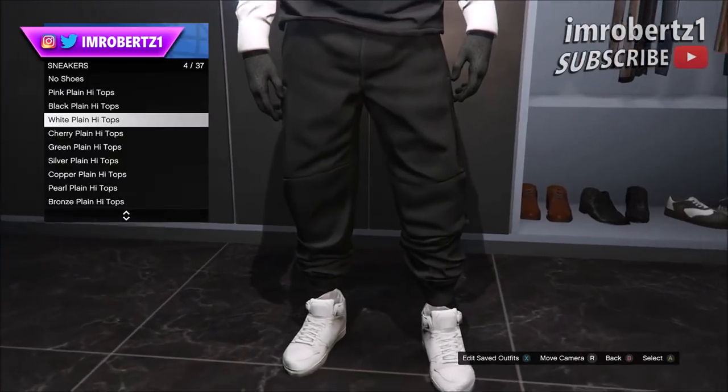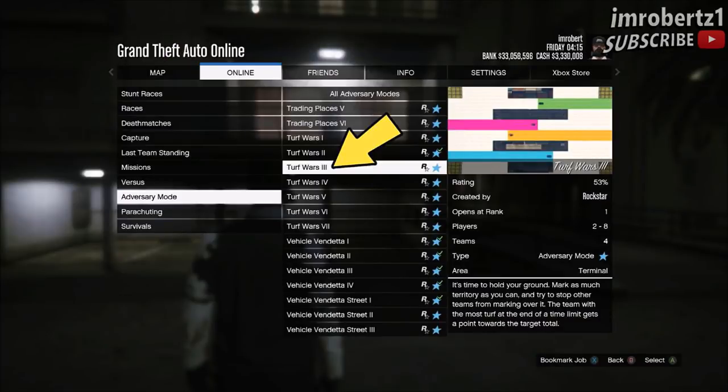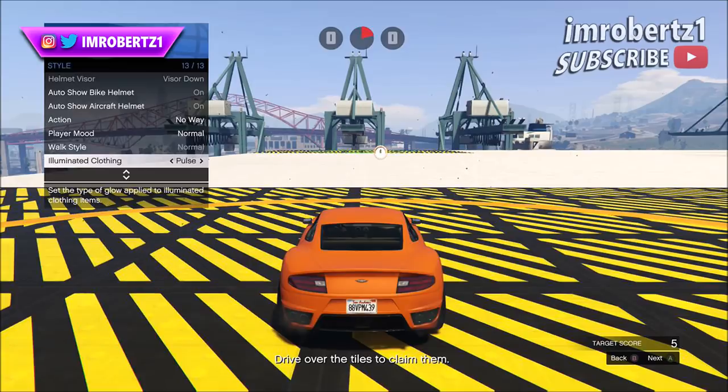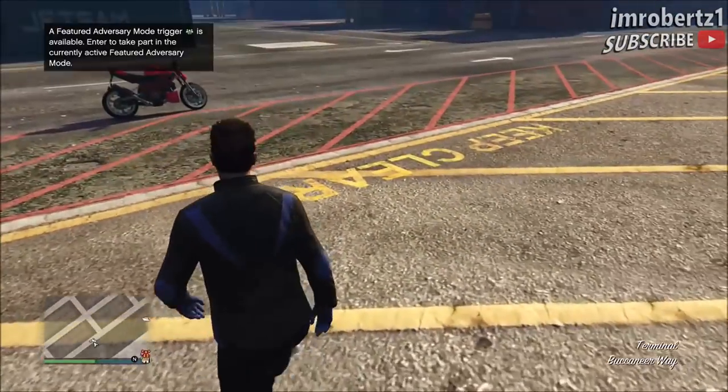The first thing you need to do is get the black joggers. The easiest way to obtain them is to go to Jobs, Play Jobs, Rockstar Created, Adversary Mode, Turf Wars 3. I like this job because you only need two players to get the black joggers. Set the target score to 5 points and start the job. Once the job starts, hold down select, go to Style, Illuminated Clothing, and hit right on the d-pad for about 30 seconds, then put the controller down and wait to get kicked for idling. For PS4, go to Netflix or YouTube. When you load online, you should have the outfit with the black joggers. Save the outfit.